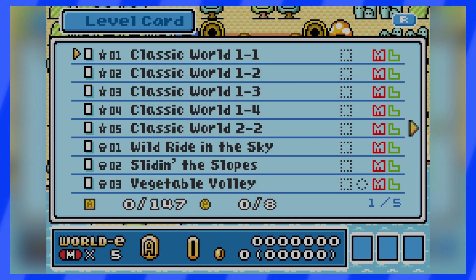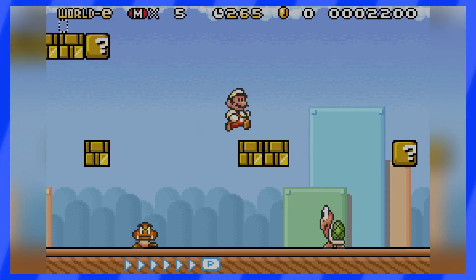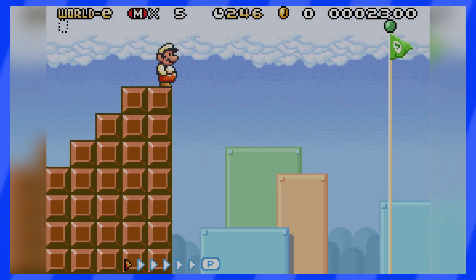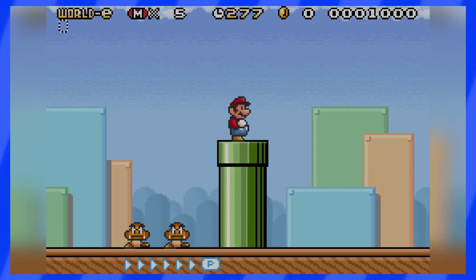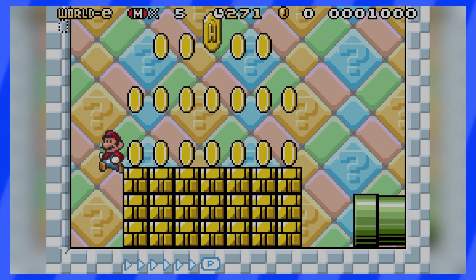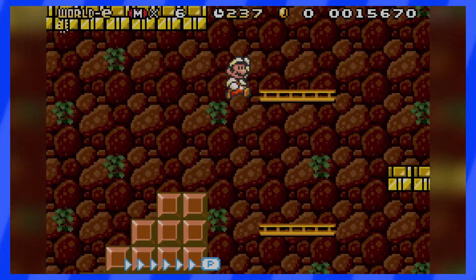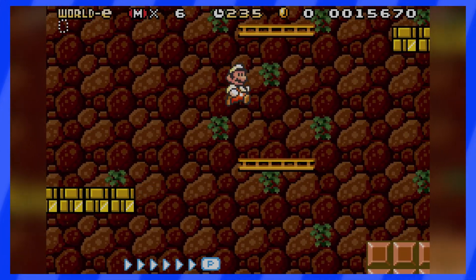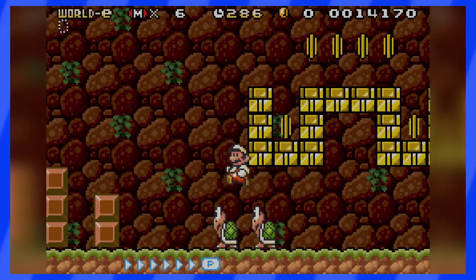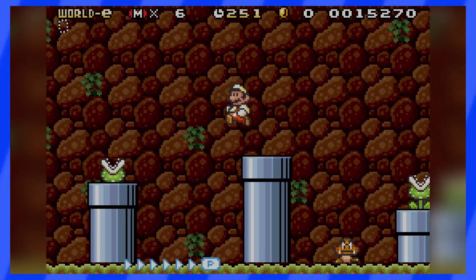We'll begin with the Star cards. Star Dash 1 is a remake of World 1-1 from Super Mario Bros., and as long as you don't enter the pipe to reach the secret bonus room full of coins, you'll be all good. Star Dash 2 is a remake of 1-2, and it feels weird to play in the Super Mario Bros. 3 engine. I tried to get on top of the blocks and skip it all, but those coins didn't allow me to, so I played it normally and it was pretty easy.